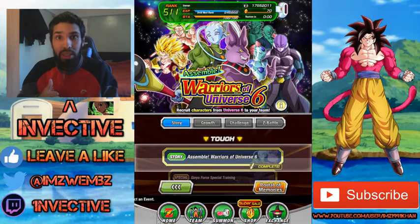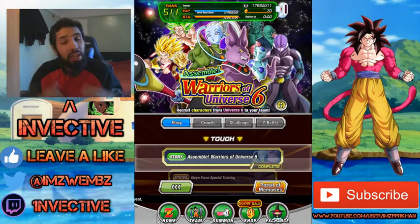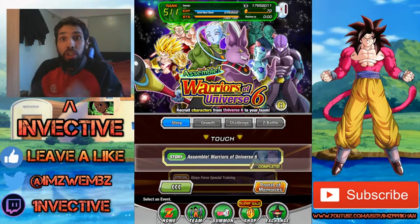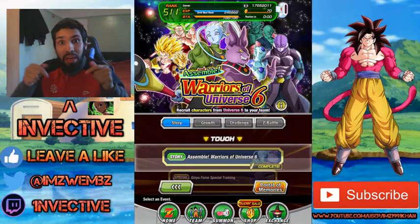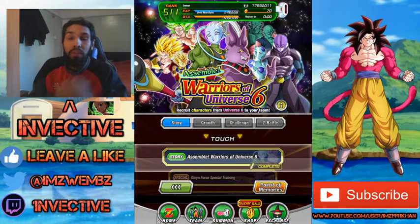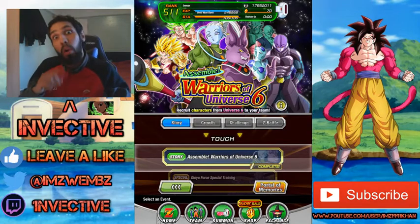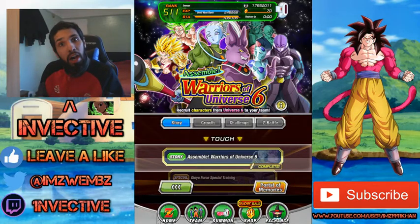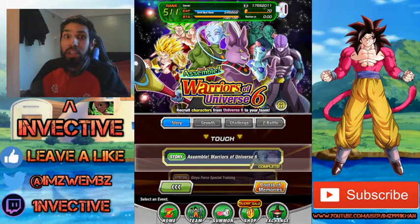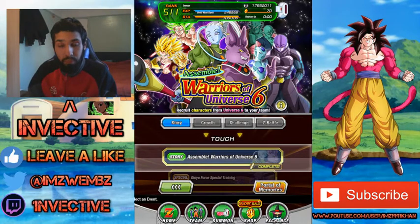This event is really amazing because not only are the medals available for the LR Kale and Caulifla, but there are a whole bunch of characters which are really amazing. You can make a full Universe 6 team throughout the characters in this event. You can also use the free-to-play characters to raise the super attack for characters you've pulled — for example, the new Tech Hit, who's back now after a whole year on global.